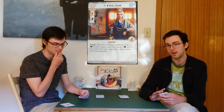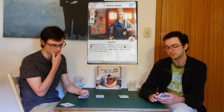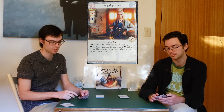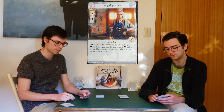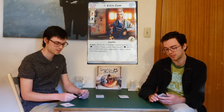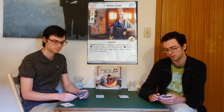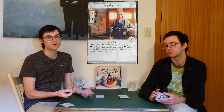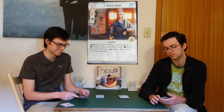Here we have what is definitely the best three-cost character the Crane are bringing to the table, and that's Kakita Asami — she's a unique character. Three cost, one military skill, three political skill, the Courtier trait — great trait to have, especially in the Crane clan — two glory, and quite a good action. While this character is participating in a political conflict, if you count more political skill in the conflict than your opponent, take one honor from that opponent. It's very good.